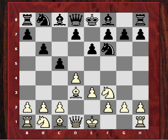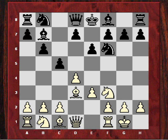After Bd3, b6, now white castles. After Bb7, Golko is playing very classically, just trying to increase pressure on the e4 square. After Nd2, he now exchanges on d4, releasing a bit of that central tension.